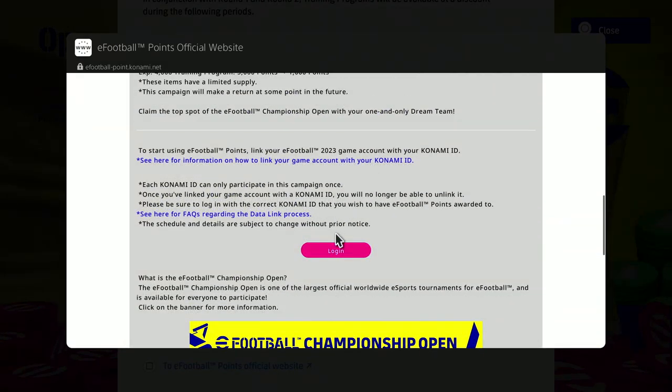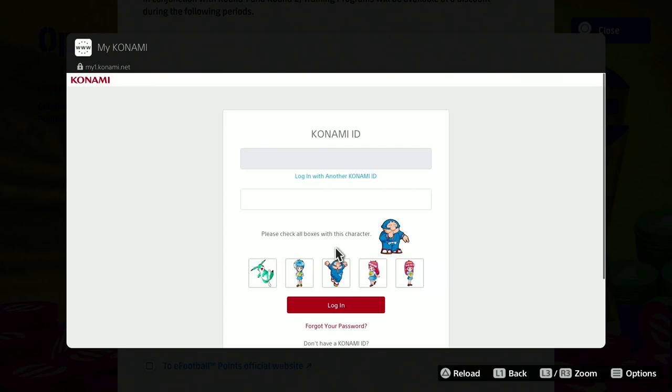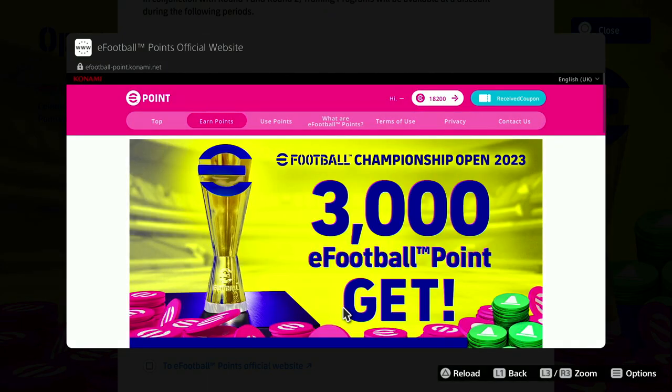Go down to the bottom where you log in. You can do this on anything — your PS5, Xbox, mobile, or web browser. It doesn't make a difference once it's linked. Click on this, then enter your Konami ID and password to log in and sign in to your Konami ID account to link it.